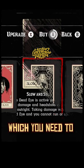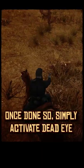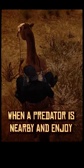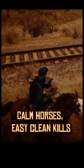You need to have the Slow and Steady ability card purchased and equipped for this to work. Once done, simply activate Dead Eye when a predator is nearby and enjoy the benefits: clean outfits, calm horses, easy clean kills, and safe and happy trails.